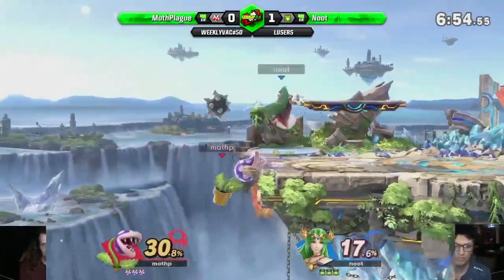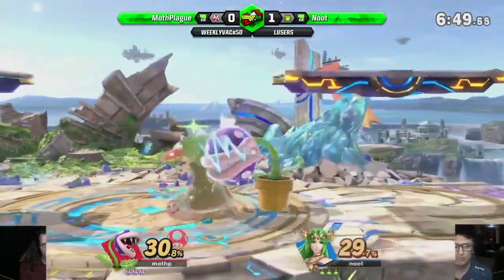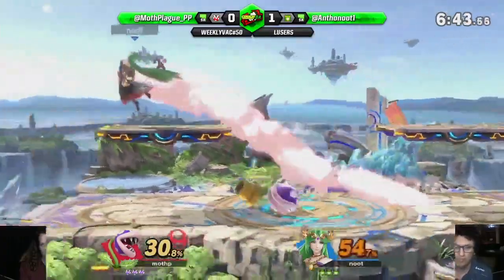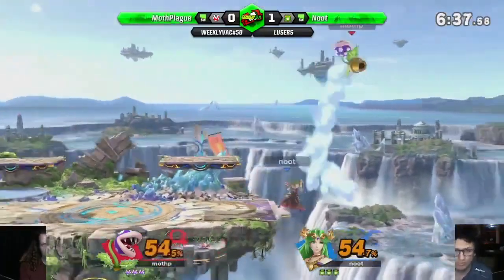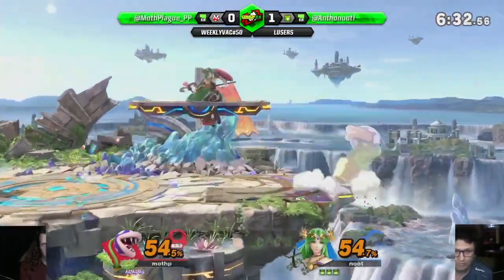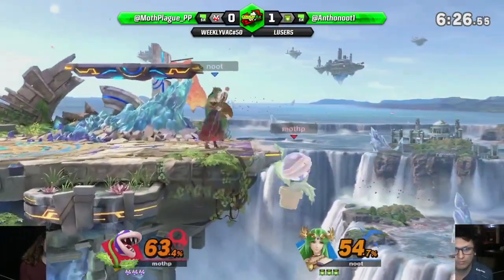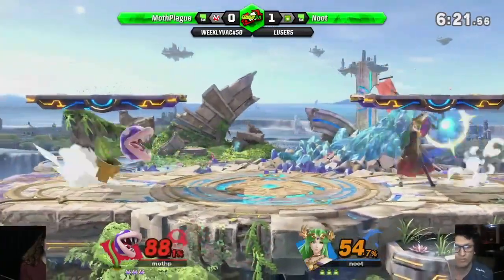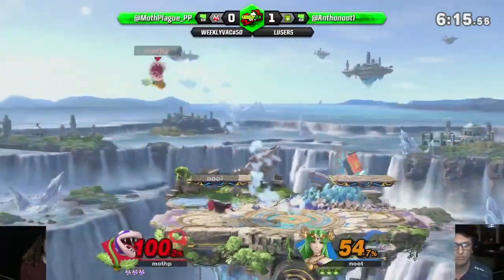There's the chase. Nice burst option to get off ledge. Plant's not fast enough to cover that teleport apparently - dash underneath. You can see what Mothplague will do: instead of going straight to ledge, Mothplague will try and ride up the wall, which kind of just mixes up the timing of when he's actually going to grab the ledge. That's how you can sort of play around the down tilt.